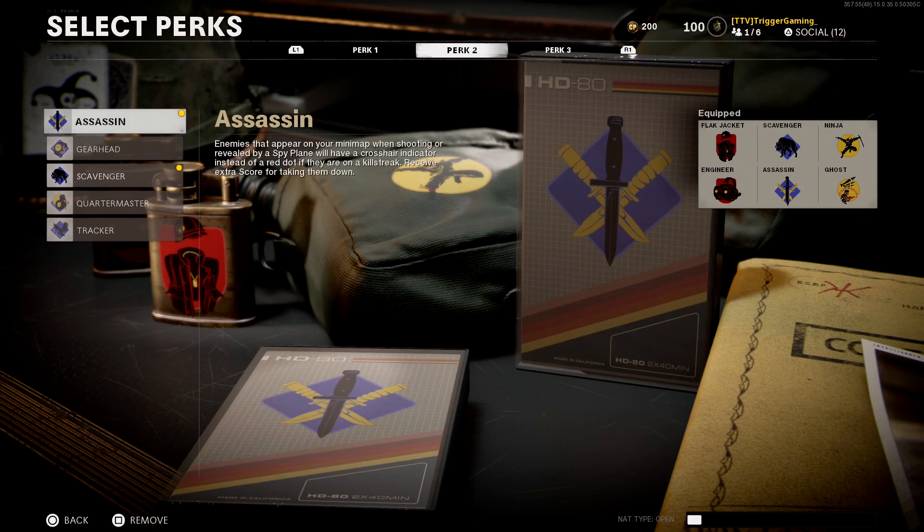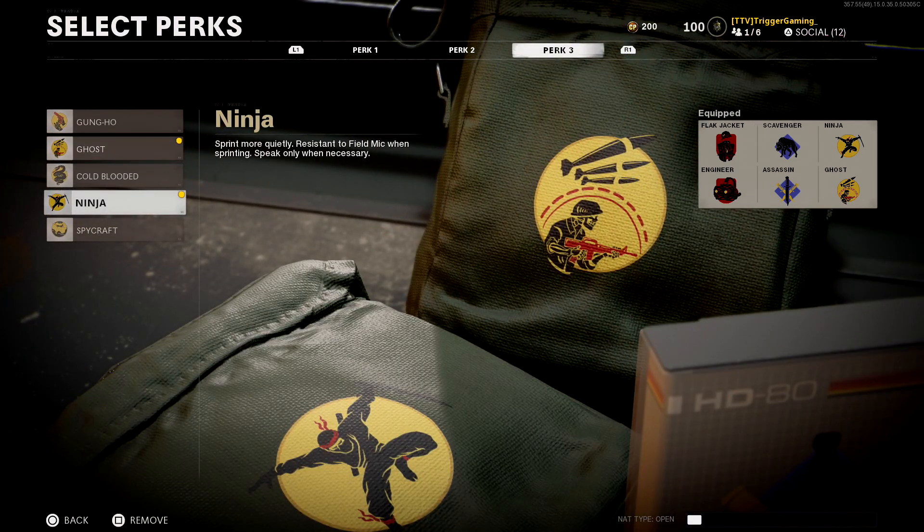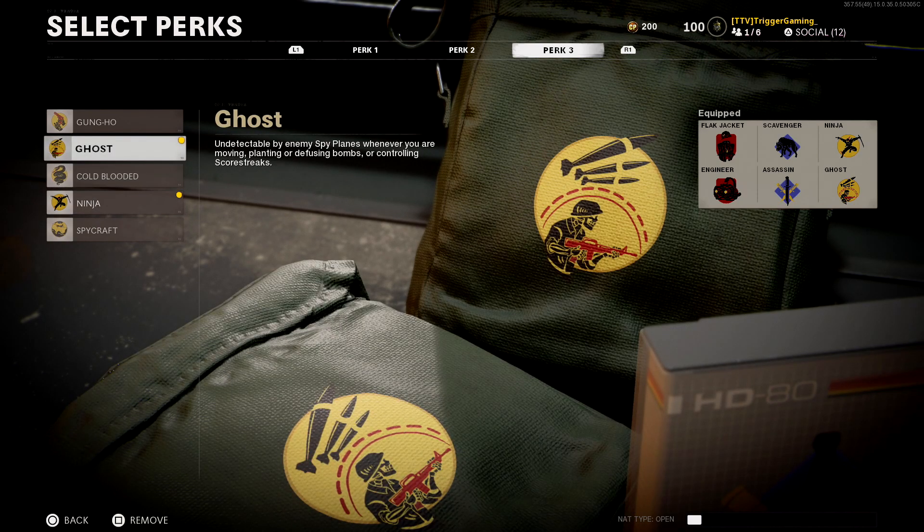And for the second Perk 2 slot I would say Assassin. Assassin is very helpful because the top player on the map, or the person getting quite a lot of kills, will come up on the mini-map so you know exactly where they are and you can easily get to them for an easy kill. And finally for Perk 3 you want to use Ghost and Ninja because you want to be as stealthy as possible. Basically you want to play like a ninja, go around the map, and stay off the radar as much as possible. That's it for the class — now I'm going to show you the best method.